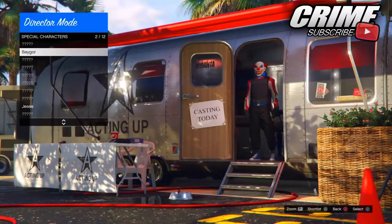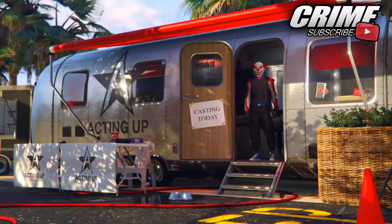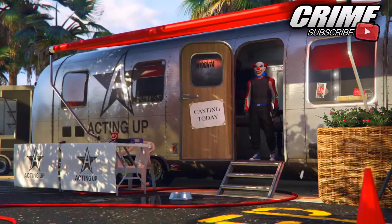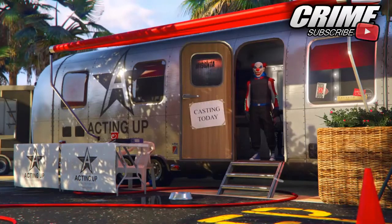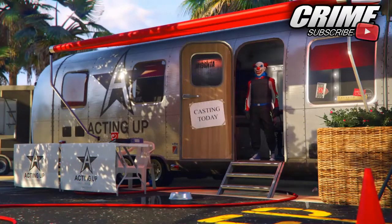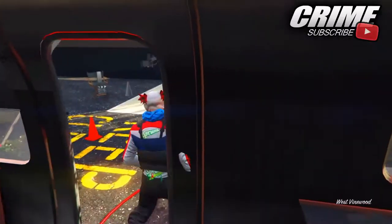Once you start GTA Online you will get two alert messages — just claim them both. Then go to Special Characters and go into the special character called Jesse. Open the interaction menu: press the d-pad five times, then X, then ten more times, then X again. You should then be able to walk around in the game.